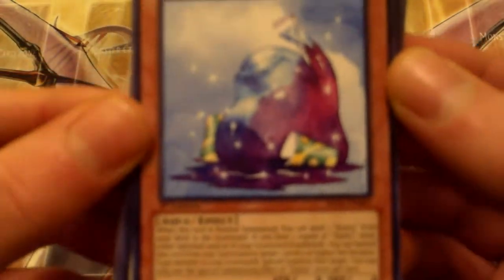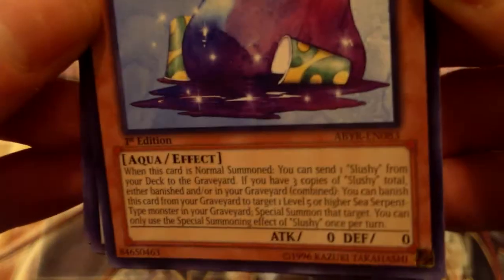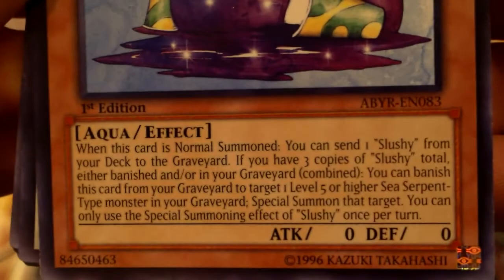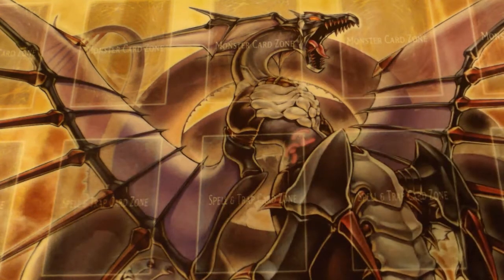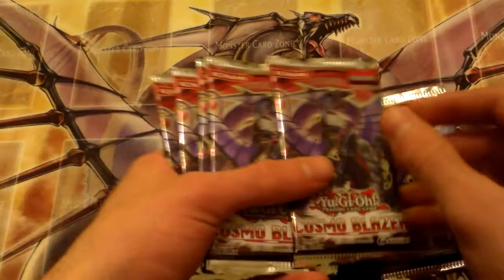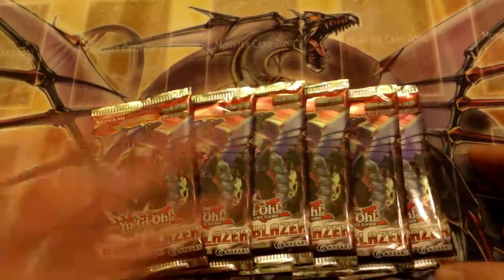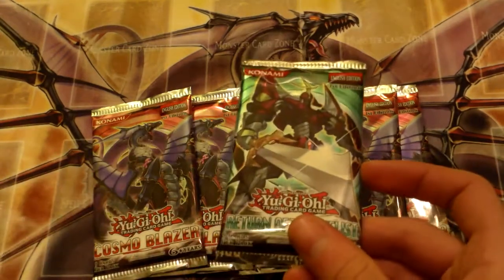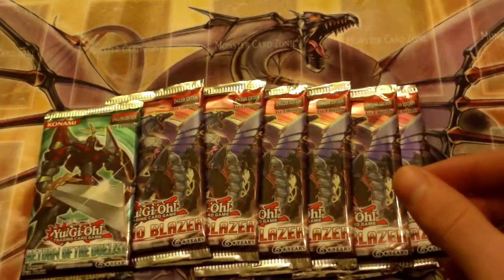The pack opening isn't a pack opening without the slushie! I'm actually planning on doing a huge art thing with slushie, so that was pretty nice. For our random packs, we've got six Cosmo Blazer packs and one random Return of the Duelist pack just because we can. I'll be opening that one last.